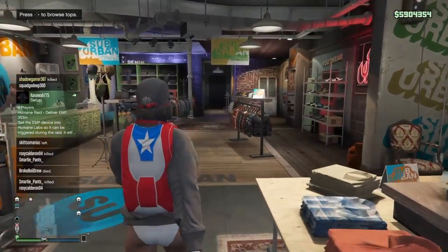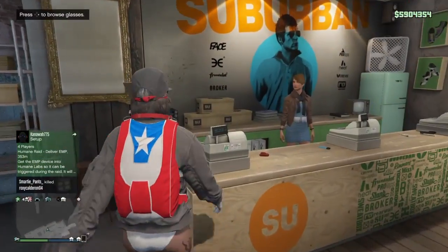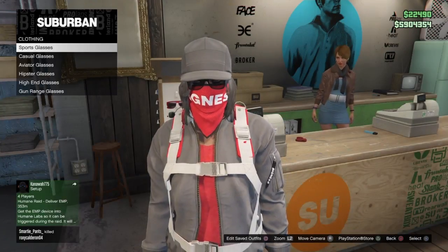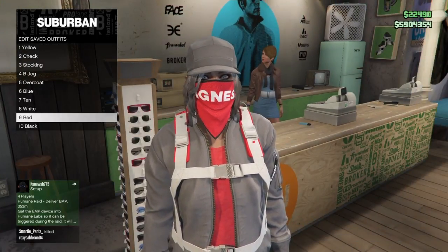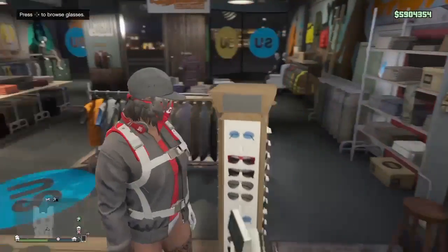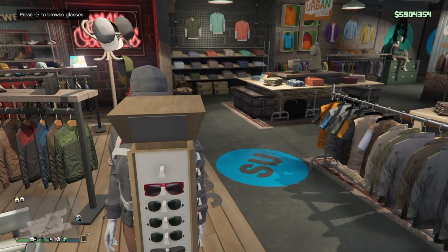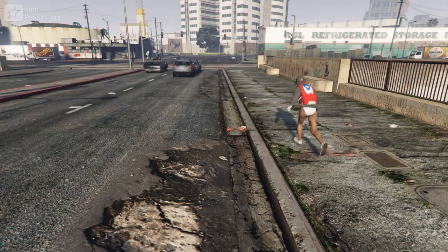Just head back into the clothing store, remove the glasses, pick any parachute that you want, save the outfit, and you are good to go. Of course, if you're looking for any glitch from this video and want a slowed-down version, check the description - I'll link all of them, except the little logo glitch, which I have not posted on my channel. Drop a like, subscribe, leave me some comments, and I'll see you soon with more videos.